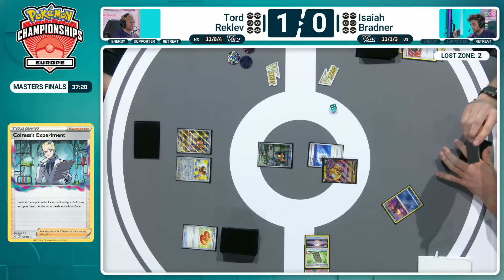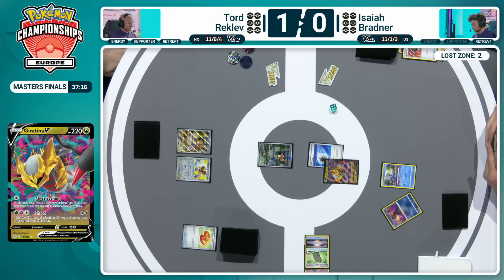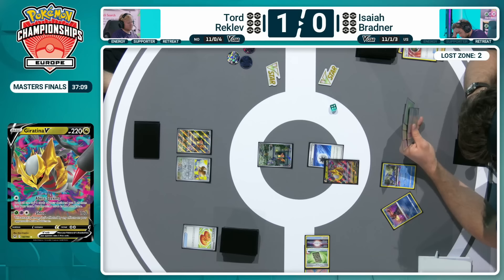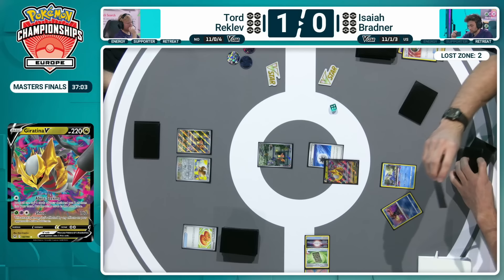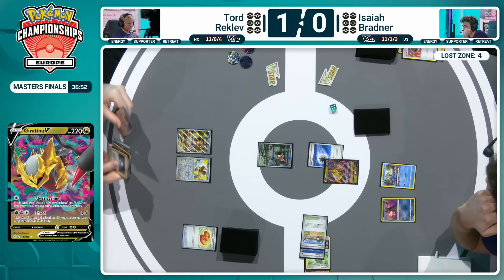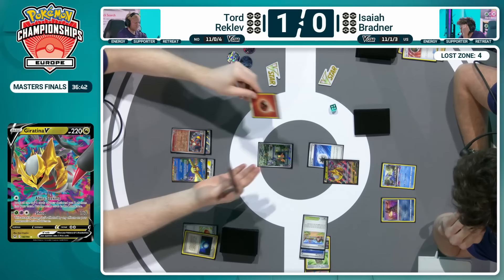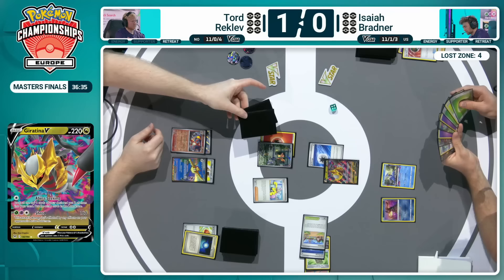Just have this scenario — be quite comfortable with this board state to begin with. Typically we'd have some Comfeys down, but might not be necessary when you just don't have the cards available, as you will be going up to four in the Lost Zone. That Cramorant as well — used as an easy, efficient attacker. He doesn't want to start taking prizes, start putting himself in range of the Burning Darkness attack, with a damage modifier as well. Just knowing he's safe from any sort of big knockouts on his Giratina V with the Abyss Seeking, putting some of those less useful cards into the Lost Zone.